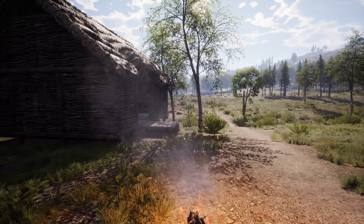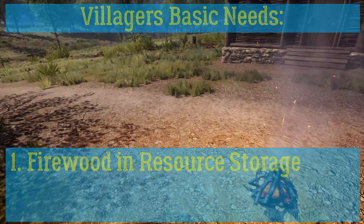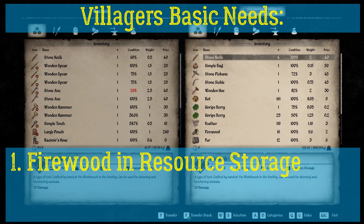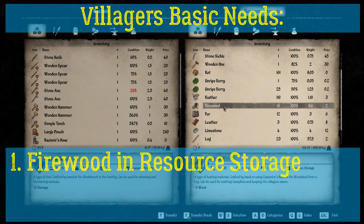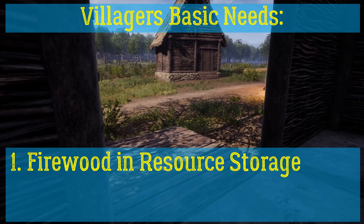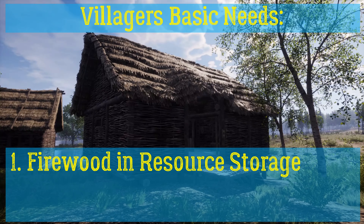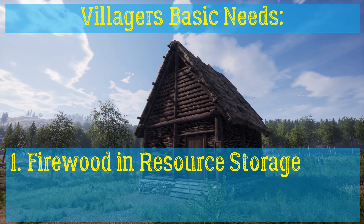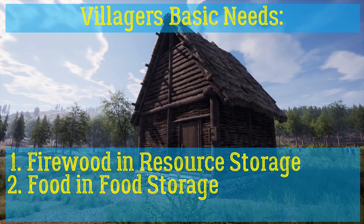The villagers will need three things beside a house. They will need wood for their fire. The wood can be provided through logs, sticks, or firewood. Firewood is the most efficient and you should provide them with firewood. The villagers will take the firewood from the resource storage — that's why you need a resource storage. You also need a food storage, because they will take their food and their water from there.